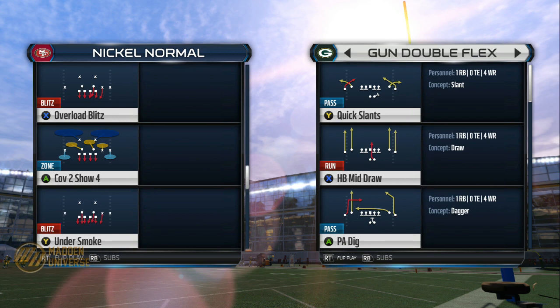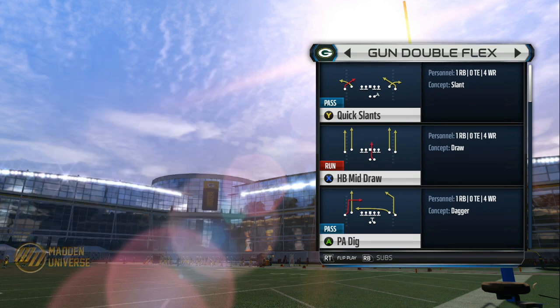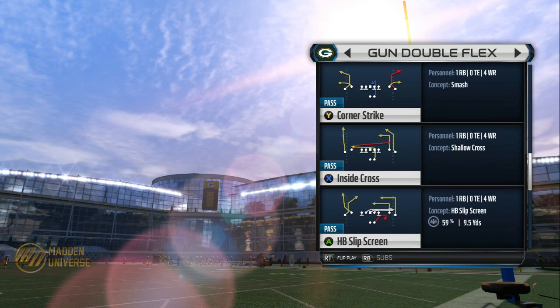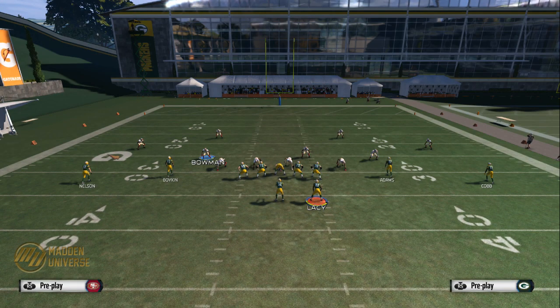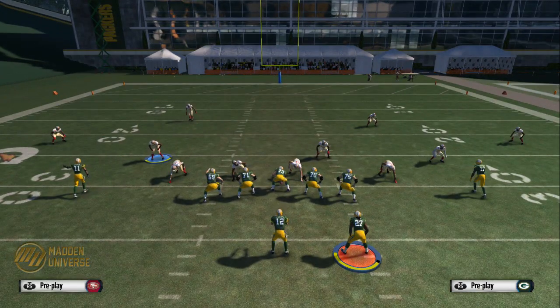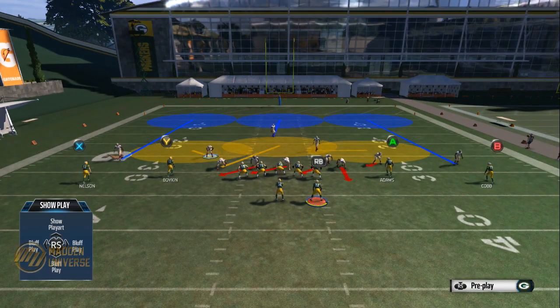Let's look at Nickel Normal Flips. The play we're going to look at first is Overload Three Seam. Basically what we want to do is baseline show blitz, and then baseline again. You need to do it quickly though.